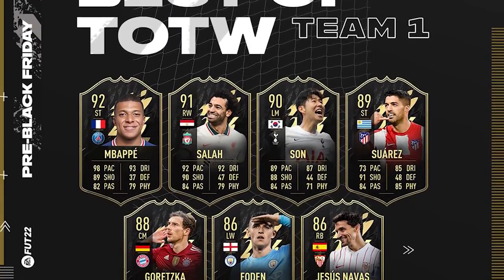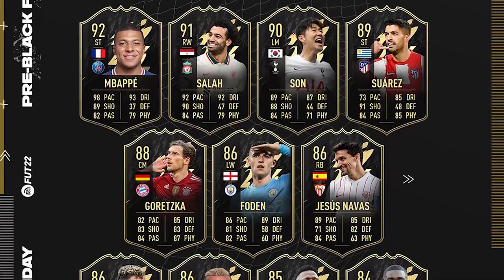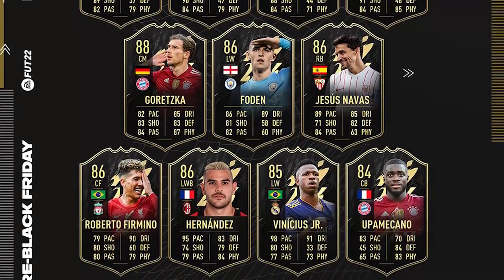If you haven't seen the Best of Team of the Week Team 1, the lineup includes Mbappe, Salah, Son, Suarez, Goretzka, Foden, Jesus Navas, Roberto Firmino, Tayo Hernandez, Vinicius Jr., and Upamecano. Pretty much the majority are good cards — probably bar Jesus Navas and Suarez, though Navas is actually usable. Also, Messi is still in a Team of the Week, so pulling a TOTW card could still be Messi, which is decent.